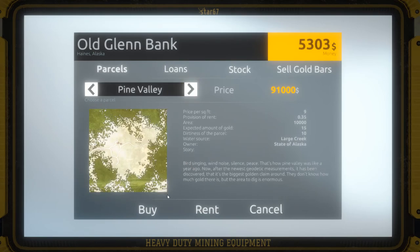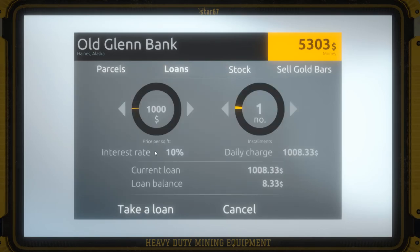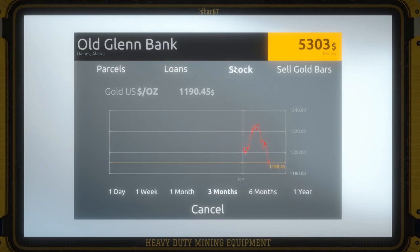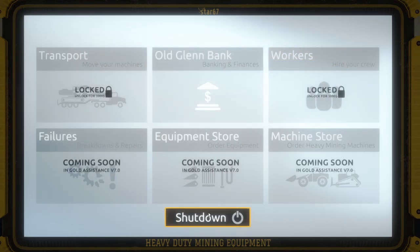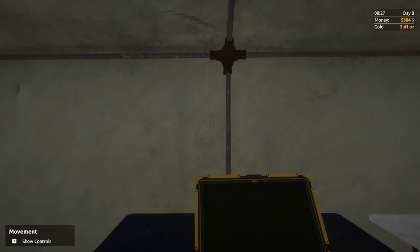Then it shows you all the land you can purchase, shows you the loans you can pay back as you can see. I've almost paid it off, and you can also sell your gold from here. You can get your gold and bring it back here, and then there's other features but we'll go over those another time.